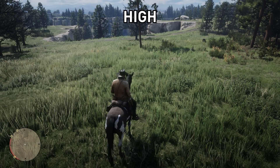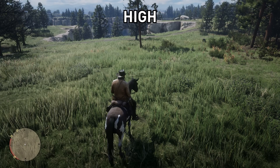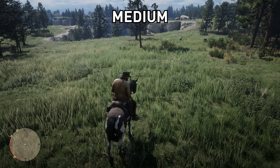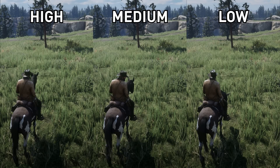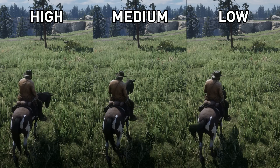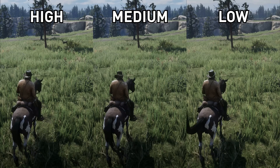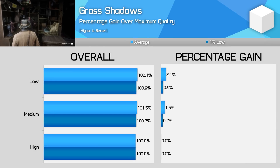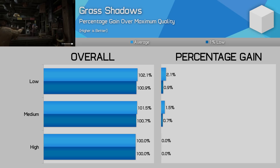Grass shadows is a subtle effect that adds to the depth and realism of the foliage throughout the game world. It works similarly to far shadows in that grass shadows are never super defined, and even on lower settings there are still some form of grass shadows visible. As you increase the option, grass shadows get slightly more dense and accurate. Low is probably the biggest downgrade, while it's difficult to tell how medium differs from high when you're moving around. Using medium grass shadows brings a 1-2% performance improvement — a good pairing for the high shadow modes we've been using.